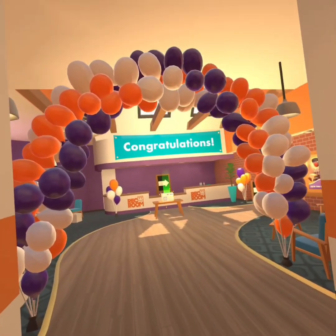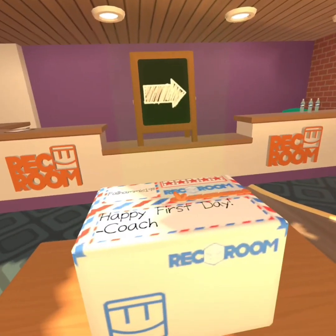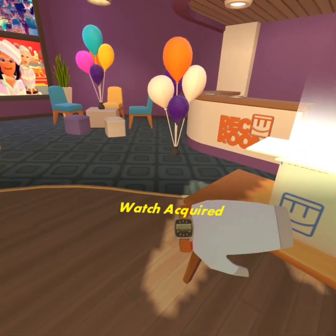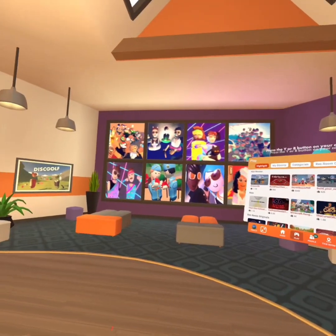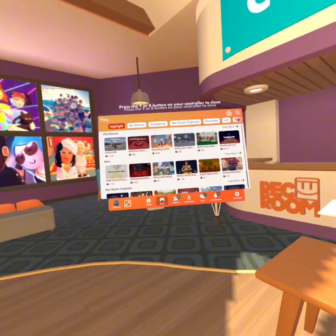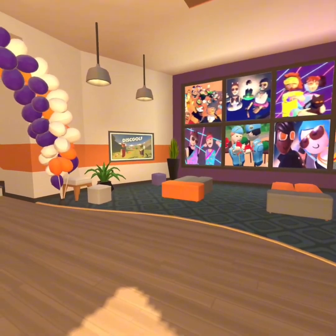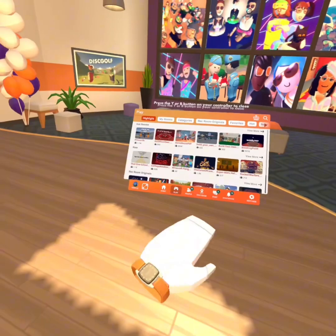When you finish that, you'll be in this room. When you open this, you'll get a watch — your very own Rec Room watch. You can hit the options menu on your controller. Think of your watch as a magic portal to all things Rec Room. Every room ever created is at your fingertips — so what are you waiting for? Let's go check one out.